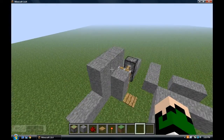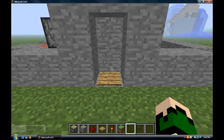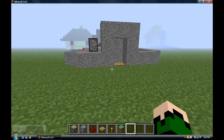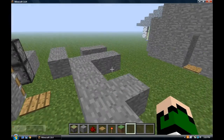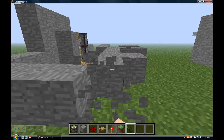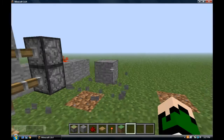You can make a nice little house — a secret house, too. You can put a stone pressure plate there. I think the wood pressure plate is what I was talking about, but I'm pretty sure you can put stone there too. That's how you make a piston door in Minecraft.